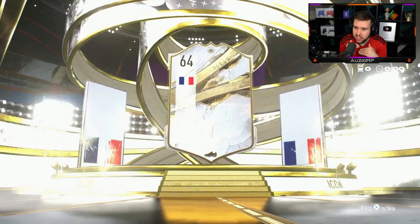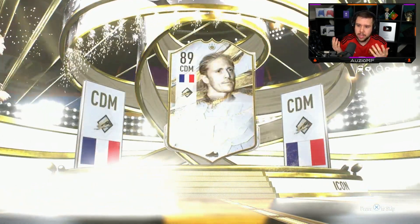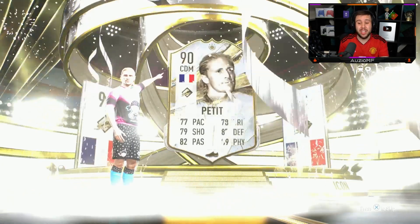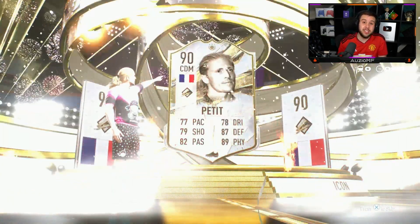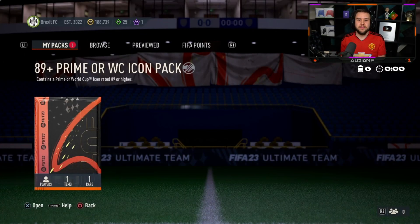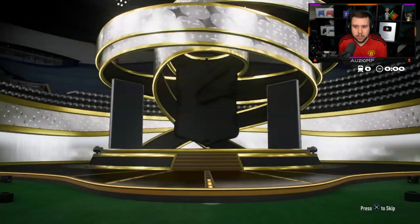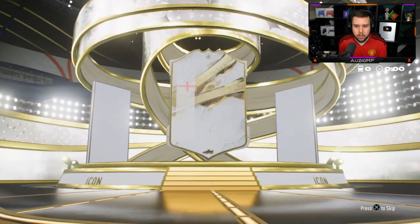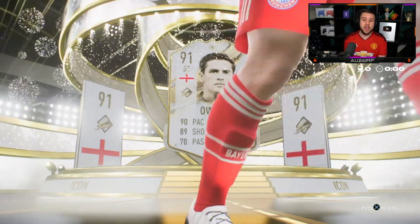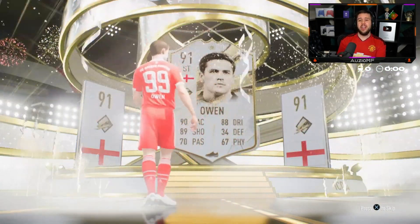French center mid CDM — who is this gonna be? It's gonna be Petite. Prime Petite — as a holding DM he's nice, but in this pack he's not the player you want. We need that Brazil flag. English striker — who is it? It's gonna be Michael Owen. It's an okay card but Michael Owen, yeah...